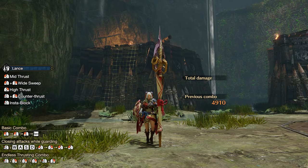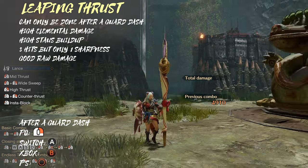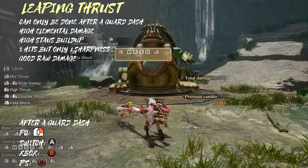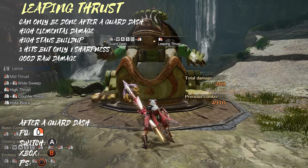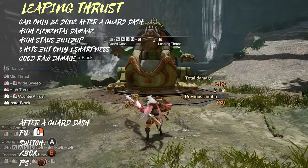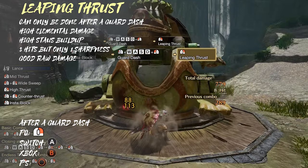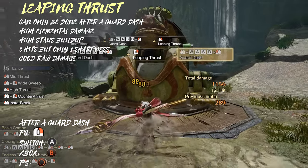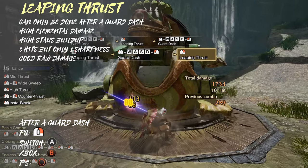The last move I'm gonna show is the Leaping Thrust. It is a multi-hit attack that can be performed after a Guard Dash by pressing the high thrust button. Even though it is 3 hits it only consumes one sharpness. It has a very high element and status modifier, making it ideal for elemental damage and status buildup. Even its raw damage is very good. The only problem with it is that you have to use Guard Dash instead of Shield Tackle, and similar to the Charged Wide Sweep you can't just combo it into itself 3 times in a row.